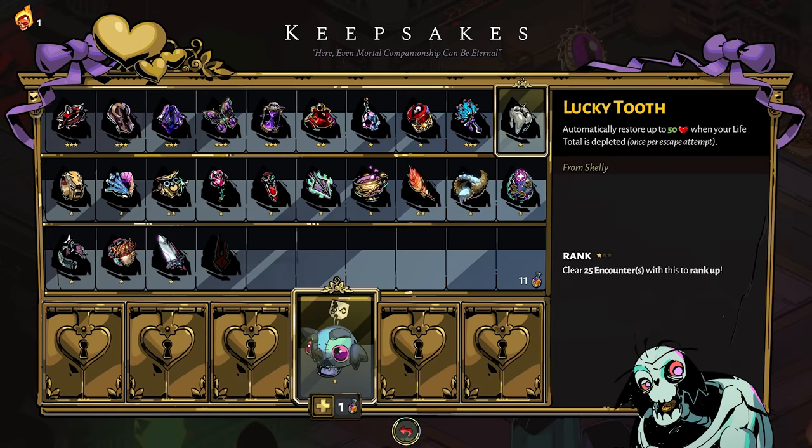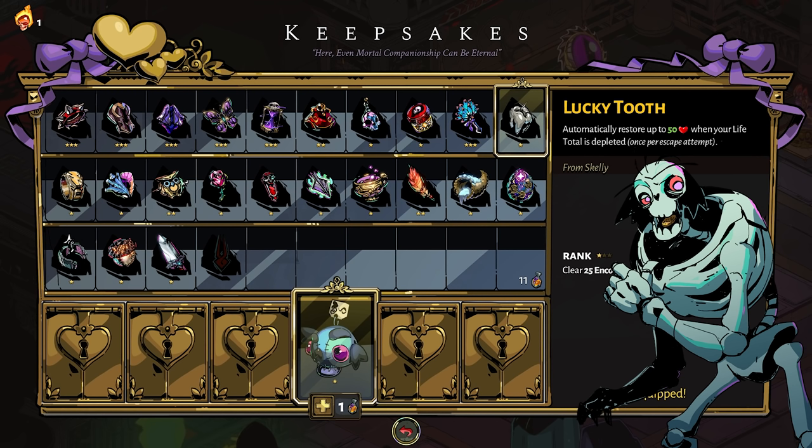Moving to the top of the list, let's talk about Lucky Tooth, which we get from Skelly. It automatically restores up to 50 life when your life total is depleted — used only once per escape attempt. This is basically another Death Defiance. Instead of wasting a Death Defiance, you're going to use Lucky Tooth, and this could be good. If you don't have all of the Death Defiances unlocked, this gives you a little bit more utility and defense, ultimately leading to longer runs.